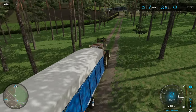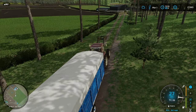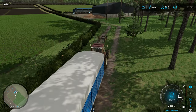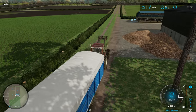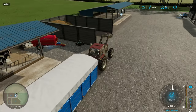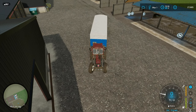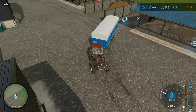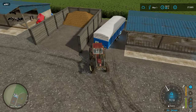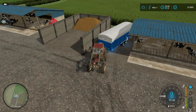Hopefully you guys enjoyed the classic contracting setup that I released over the weekend — that's the setup I use on here. I did have to make a tweak after I recorded the video but before I released it. The small potato planting setup was using the Fendt, and like when you plow with the Fendt it was leaving massive gaps, so I swapped it to the New Holland. It's better but still leaves some gaps, so be aware of that on small potato contracts.